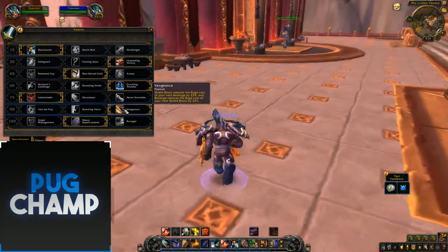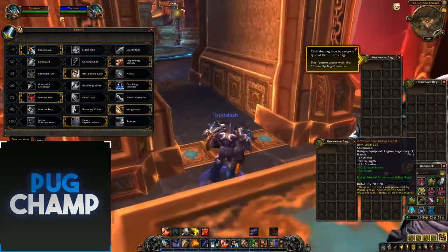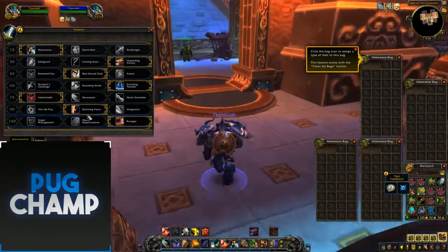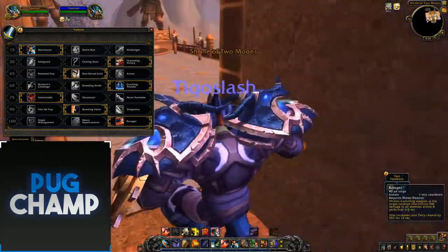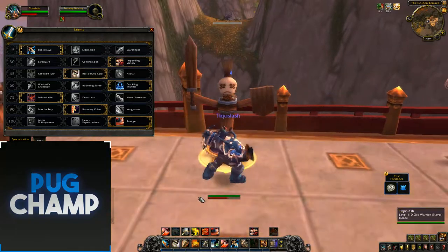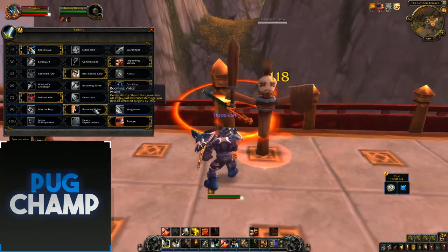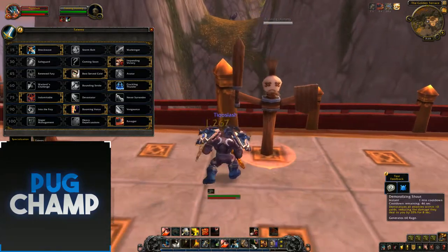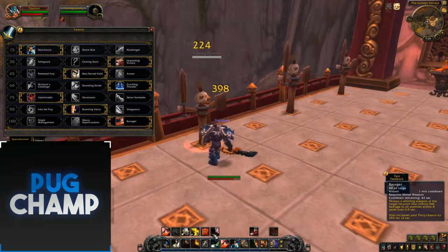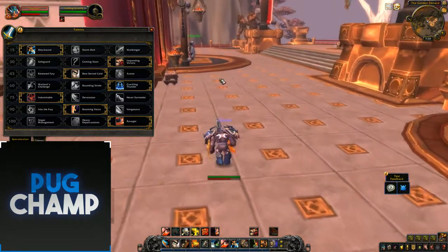For the next tier — Into the Fray, Booming Voice, and Vengeance — take Booming Voice here. When you use Demoralizing Shout you get 60 rage instantly, which you can spend on Revenge and Shield Blocks. Especially combined with Ravager: you can macro Demoralizing Shout with Ravager so they go off together. Demoralizing Shout gives instant rage, then you can Thunder Clap and put down Ravager. The targets you hit with Demoralizing Shout take 50% increased damage, and while you're inside Ravager your parry chance increases by 35%. Warriors can put out a lot of DPS now, especially with the Booming Voice and Ravager combo.